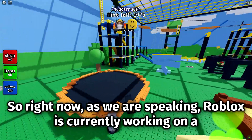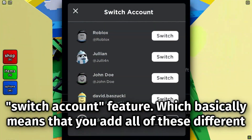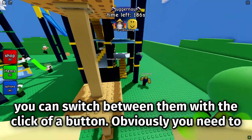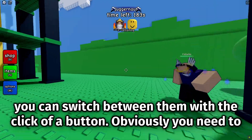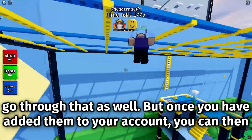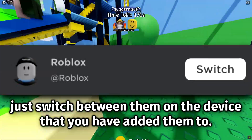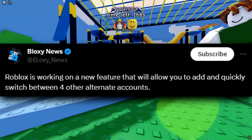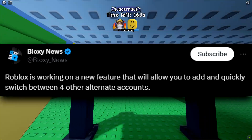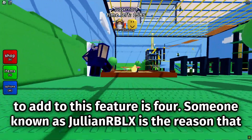Right now, Roblox is currently working on a switch account feature, which basically means that you add all of these different accounts onto the account that you are already logged into, and then from there you can switch between them with the click of a button. Obviously, if any of them have two-factor authentication you need to go through that as well. But once you have added them, you can switch between them on the device you've added them to. Roblox is working on a new feature that will allow you to add and quickly switch between up to four other alternate accounts.